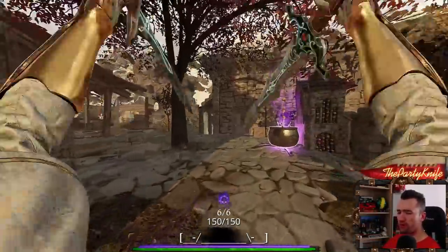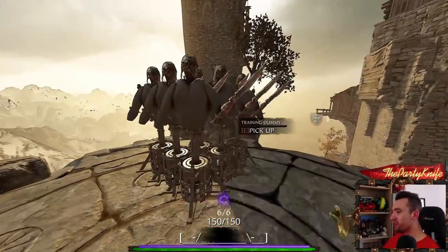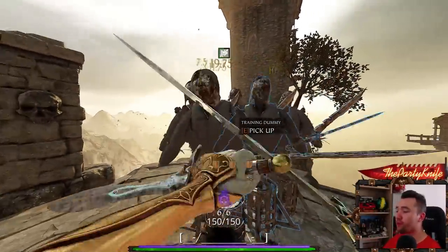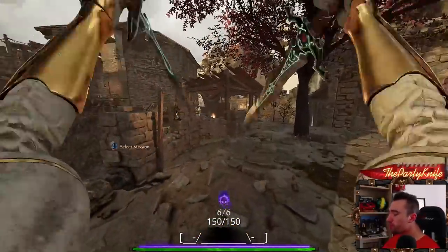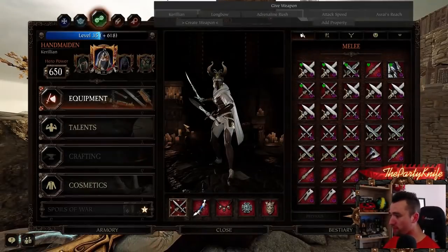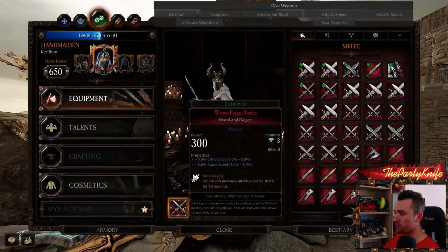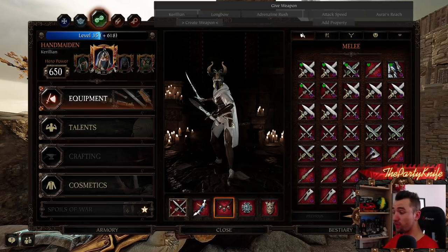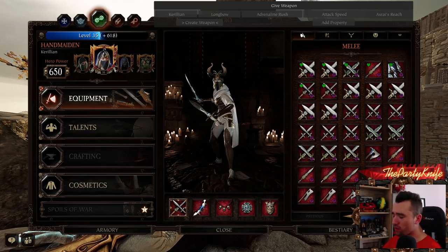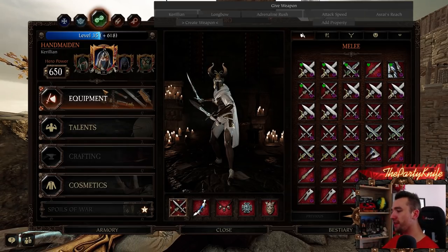Let's start with power, which is the most basic of all combat mechanics — it's at the heart of literally everything you do in Vermintide. Power is determined by your level multiplied by 10, plus the average of your five equipped items. So if they're all 300, you get 300 there, and then 10 for each level. At level 35, that's 350 added, putting you at 650 power, plus any external modifiers from talents.